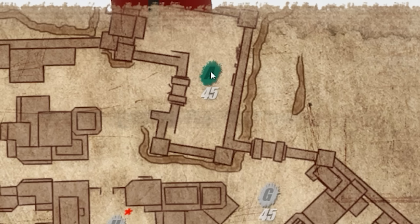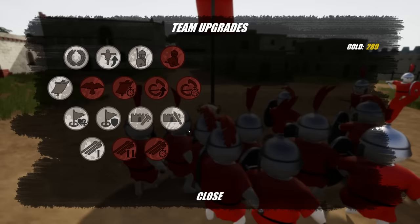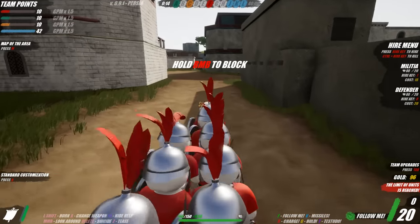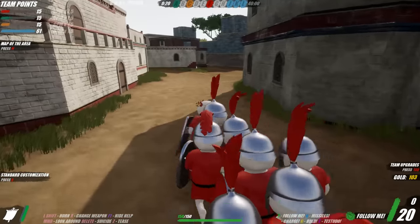Team A over here gets to start with an actual fortress that it can defend. Me and Orange — which is apparently a Greek legion — have to fend for ourselves out here in the urban sprawl that is this Persian town. One of the things we're going to want to get is a standard right off the bat, and then try to capture some flags. In the early bit, we're going to be playing ring around the rosy, whack-a-mole, hit-and-run tactics.